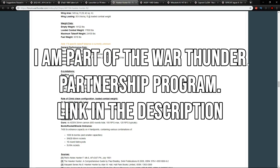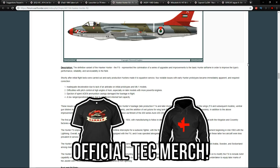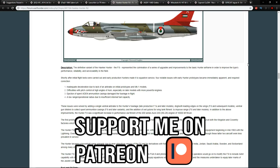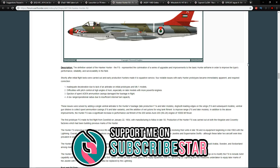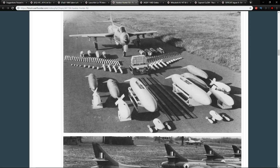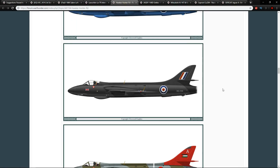The Hunter F6 had access to thousand-pound bombs, SNAB rockets, 18-round Matropods, and SURA rockets. The later versions of the Hunter — the F6 specifically — did not mount air-to-air missiles, but there were foreign operators which did modify the F6 to include AAM capabilities with the help of AIM-9 Sidewinders.